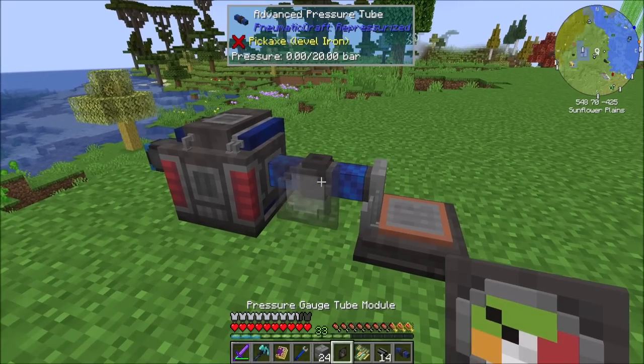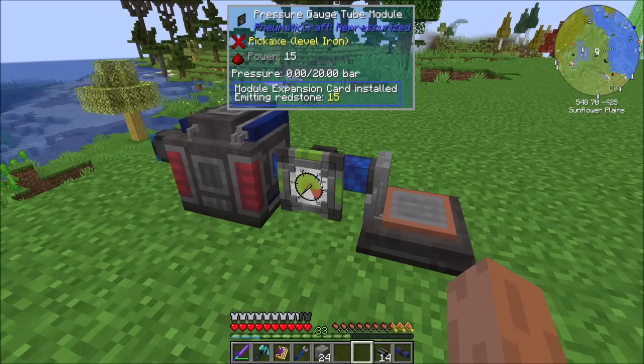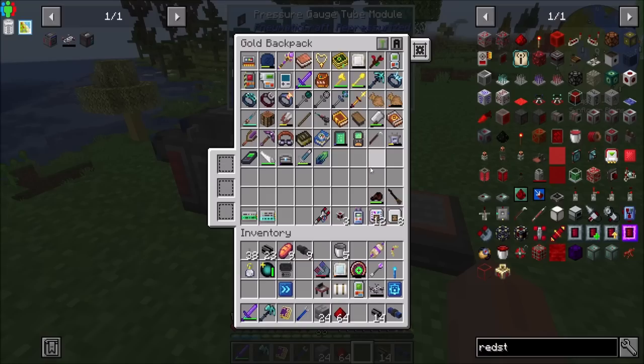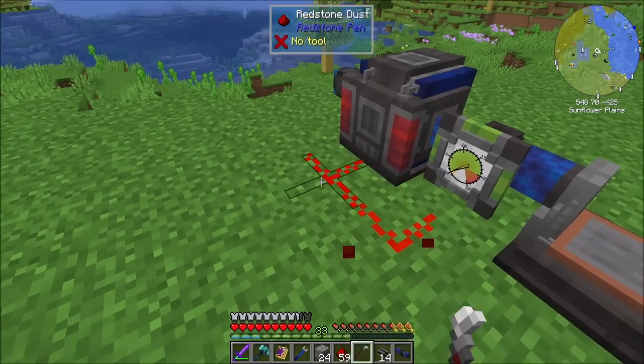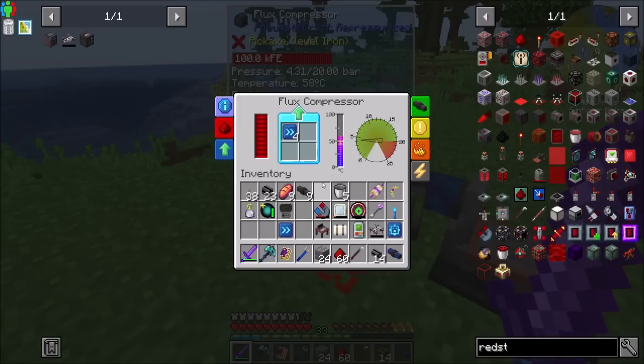With an upgrade, it will simply emit when less than 15 bars of pressure. I've really started to enjoy playing with the redstone quill — it's simple and it accomplishes a task that is very annoying in vanilla Minecraft: precise control over where the redstone goes, because redstone is very bad at determining where it should connect. Having this precise control is just awesome.